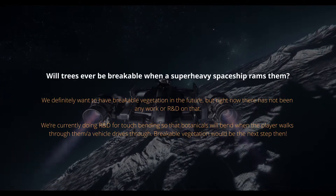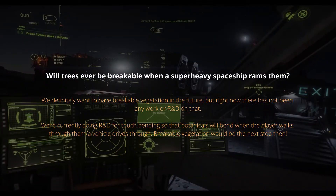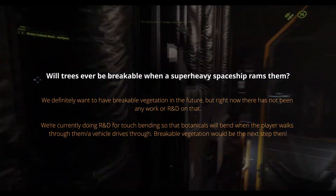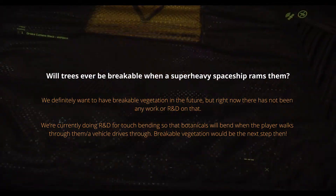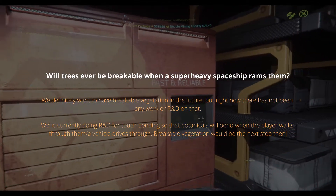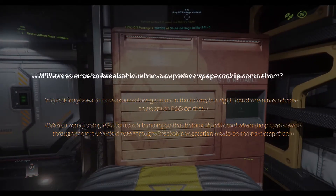Will trees ever be breakable when a super heavy spaceship runs them over? We definitely want to have breakable vegetation in the future but right now there has not been any work or R&D on that. We're currently doing R&D for touch bending, so that botanicals will bend when the player walks through them or a vehicle drives through them — breakable vegetation would be the next step then.